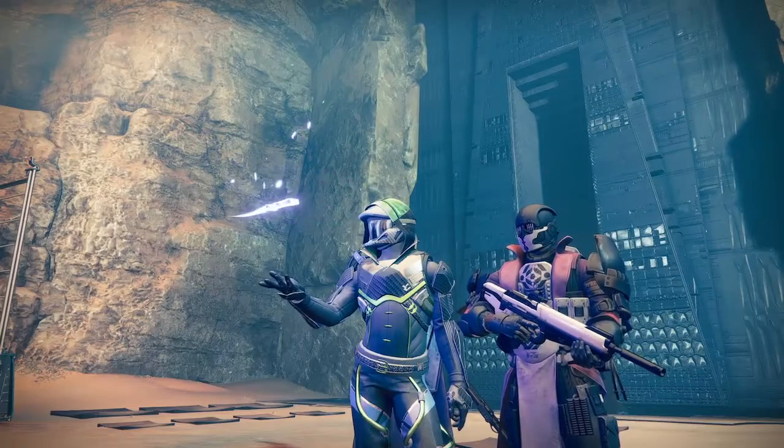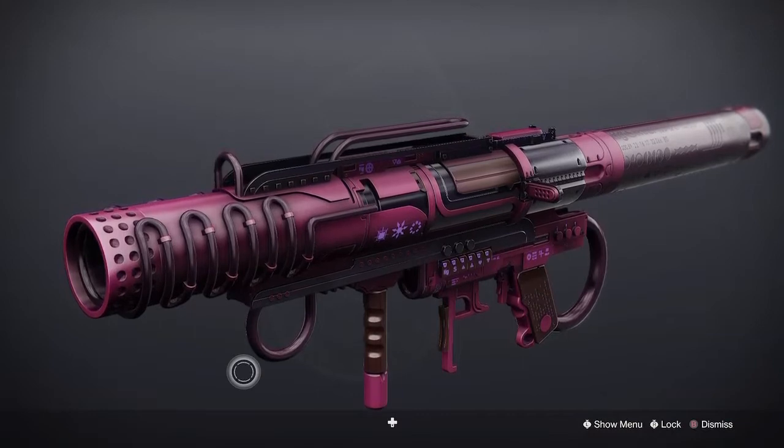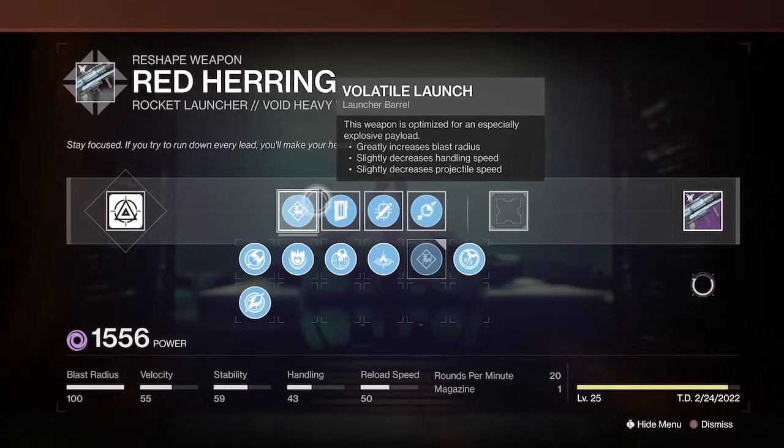Topcat here and welcome back to the channel. Today we are looking at the Throne World's Red Herring. For my initial craft I wanted to replicate the Royal Entry with the Lasting Impression impact casing.